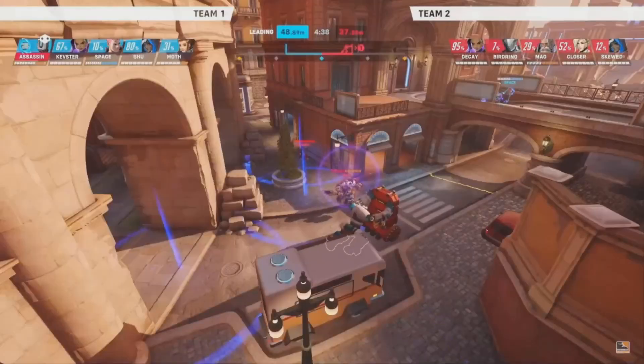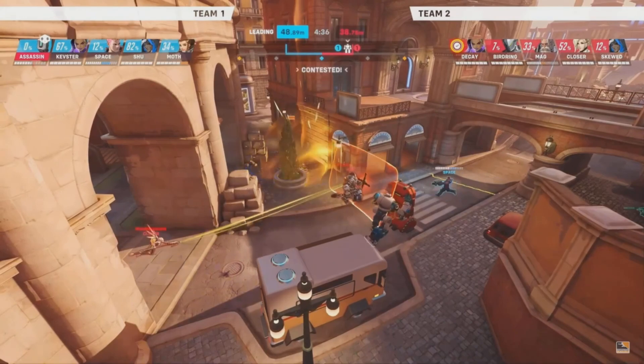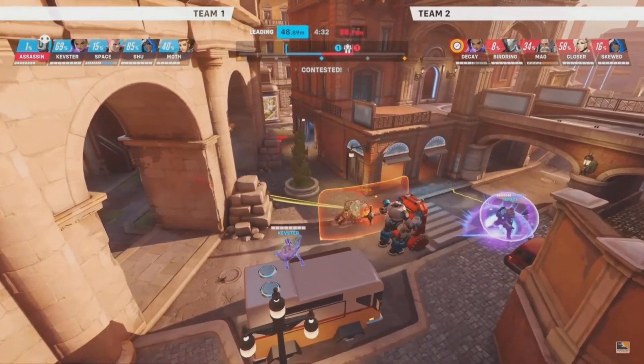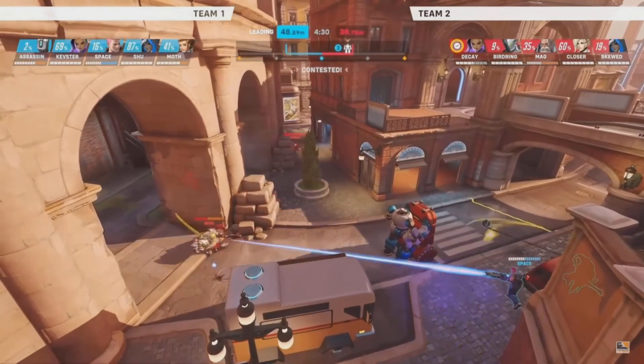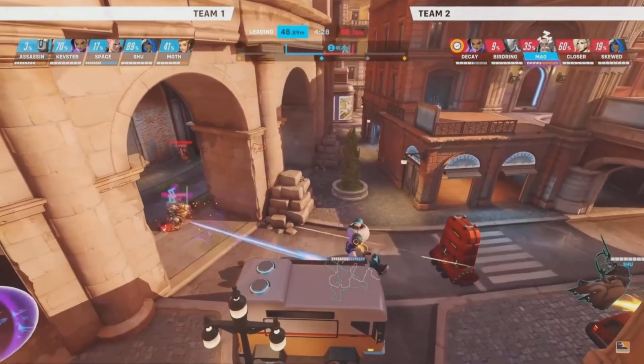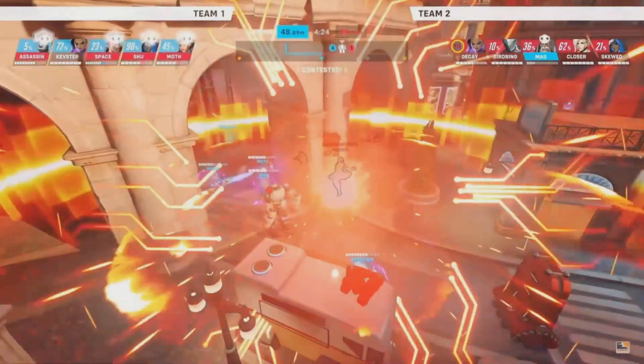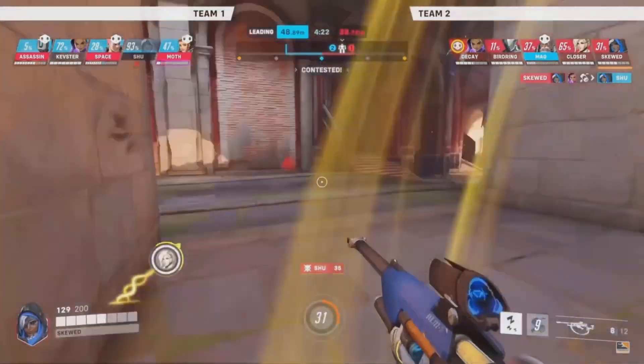Here's the Bastion ult — enemy cruise missile on Rome. Three spots down here. You see Mag takes a decent amount of that splash damage, but able to get healed up pretty quick. We have a Zarya here for Space. Bear in mind, Zarya has two bubbles — she can bubble herself twice or a teammate twice — and that shield on Mag just disappears.